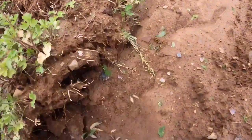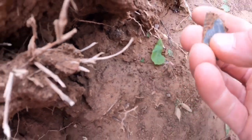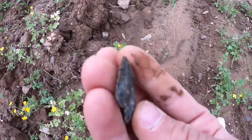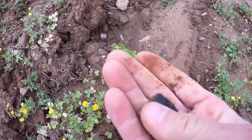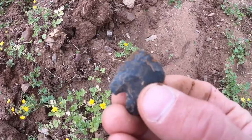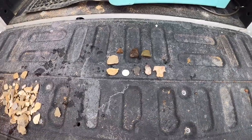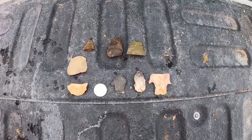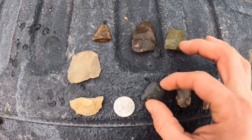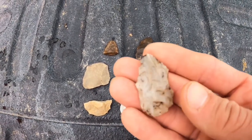Looks like we have a base sticking out — let's see what we got. Yep — nope, that's an arrowhead! We got an arrowhead! It's got a broken shoulder. Nice little surface find right there. Definitely an arrowhead, one bump. Here's what I got on day two. This one came off the surface, not far from that other one.